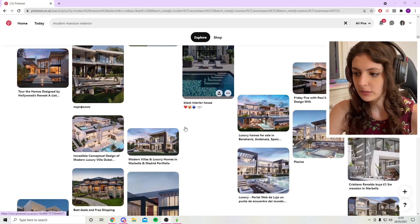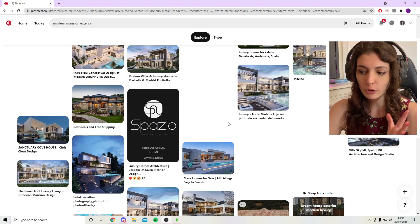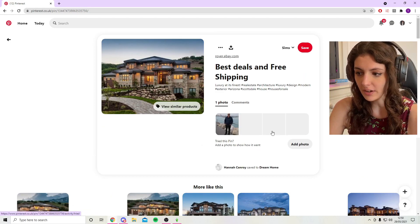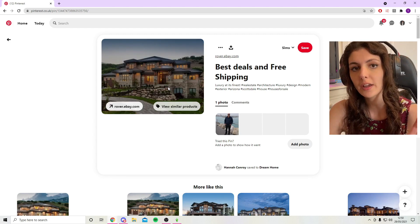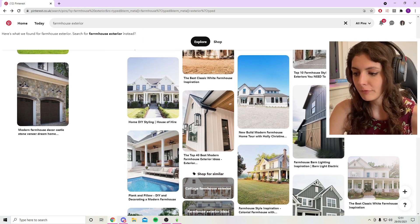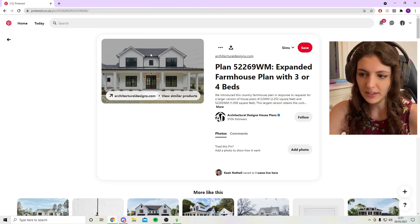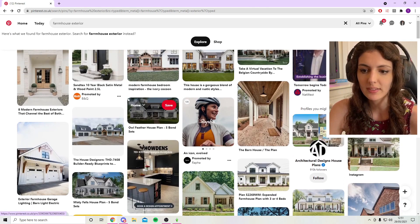I've loaded into Pinterest and done a quick search of a modern mansion exterior. There are a lot of different mansions here, all very beautiful. When you look at these builds, there are a lot of different styles — like the blocky theme made up of different squared blocks, and then a more luxurious style that is still a modern mansion but very different to the blocky theme. Similarly, if we decided to build a farmhouse — colonial or craftsman style — there are many variations, but they all follow a similar structure with decking space going around.